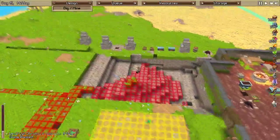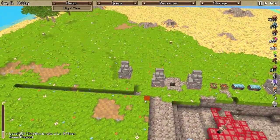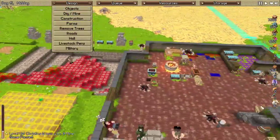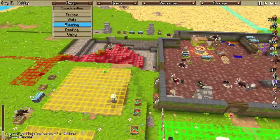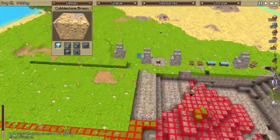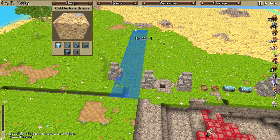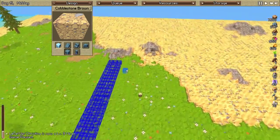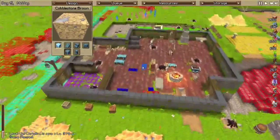Now let's go over here to our bridge. We're going to go straight through here and we're going to use the same stuff — cobblestone brown, construction flooring, cobblestone brown. So what we'll do is we'll start our bridge right here and we will keep going out to right there. That should give you a lot to build.